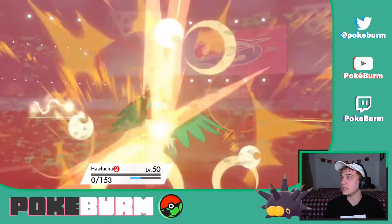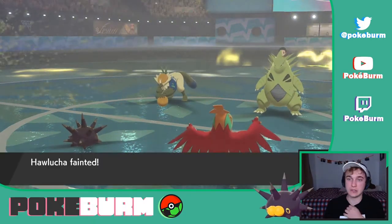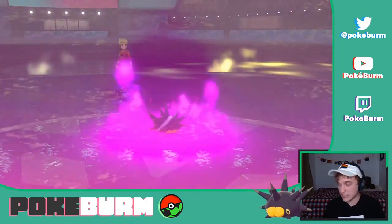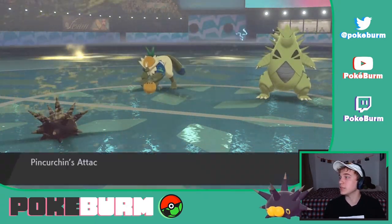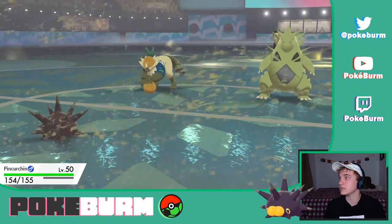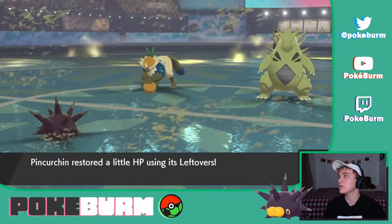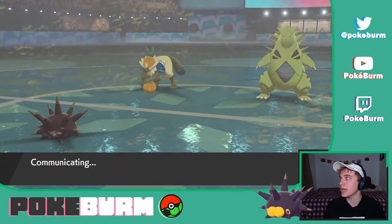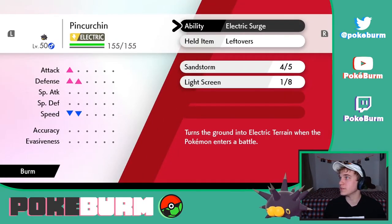There's the Close Combat — that'll kill Hawlucha, but it also lowers their defenses. I don't know if I'm gonna win this. I did think that Acrobatics was gonna do more damage to the Passimian there. Passimian gets hurt by the sand — that doesn't hurt us. And Pincurchin is sitting at plus two defense right now. Our Reflect just wore off — that's bad.